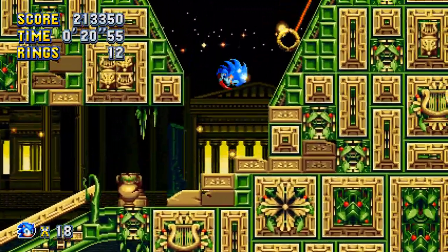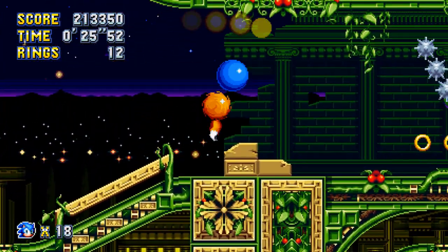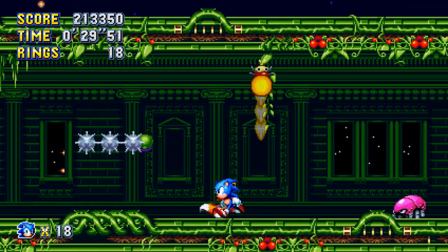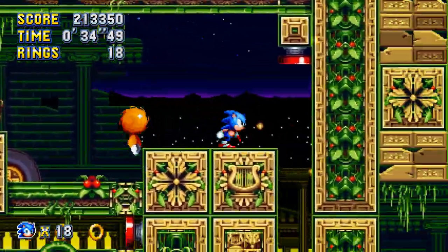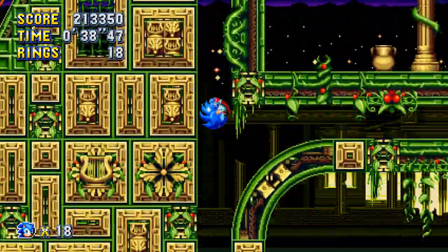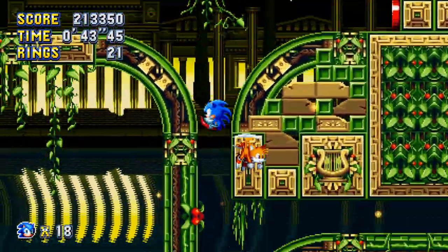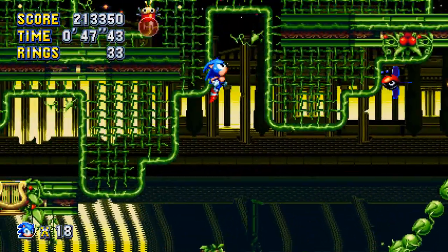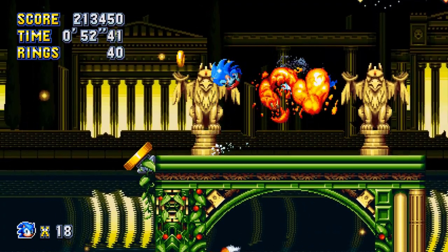Stardust Speedway Act 1. This is the past section and it's a fusion between Stardust Speedway Act 1 and Marble Garden Zone. You've got spikes galore everywhere and there's marble architecture. The worst badniks in this level are going to be the Firefly and the Roly-Poly Bot. Those are the two I don't like — mainly the Firefly.